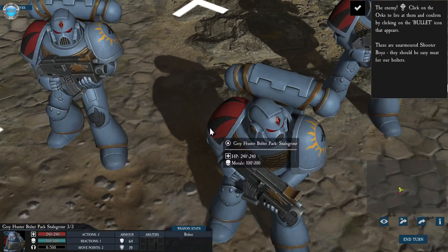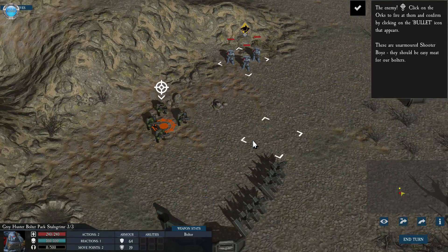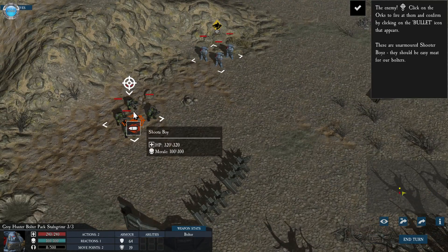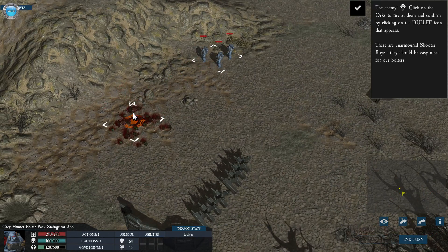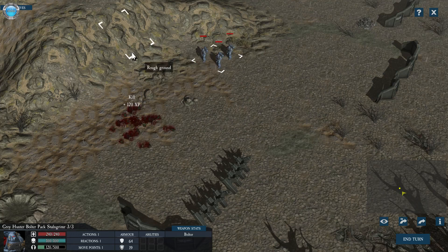For faster movement, 60 FPS. The enemy appears. Click on the orcs to fire them, click on the bullet icon that appears. Fire! And stay down. You killed them all, well done. Remember you can be both lucky and unlucky in combat, so don't assume a single attack will defeat the enemy.